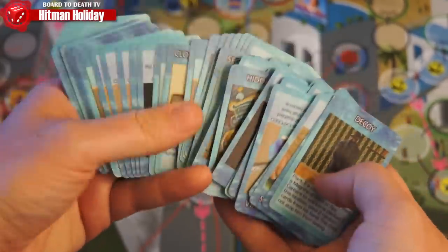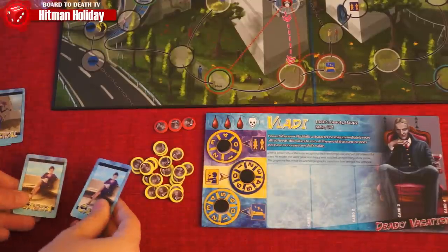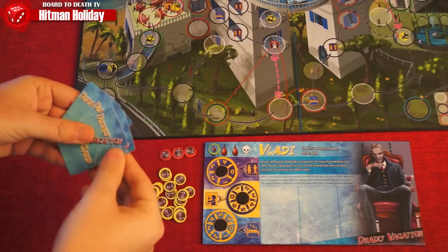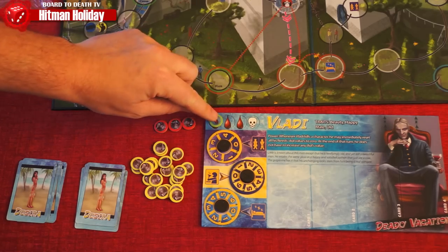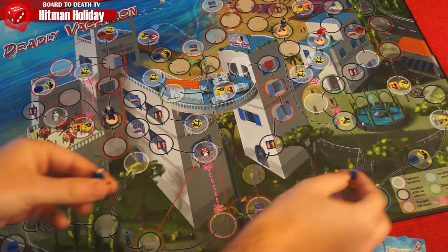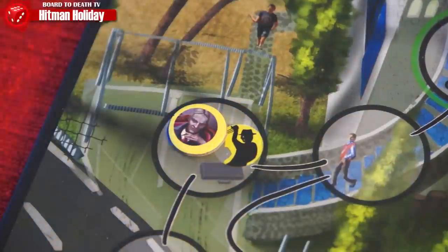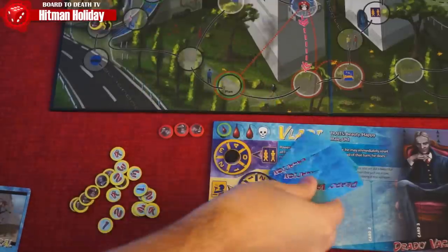Be the assassin with the most points at the end of the game to win. Here's how to set up. Choose a character and take all their tokens and appropriate cards. Take the two cards from each of the characters and make two decks of targets. Each player will draw one card from the first deck — this will give them their first target. Each player starts at full health and places their pawn on their starting space on the board. Place the two patrolmen on the blue circles on the board. Each player will place one of their suitcases on each spot with that icon. Place the round marker at the start of the track.